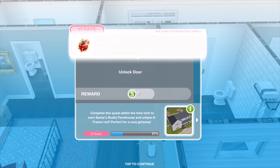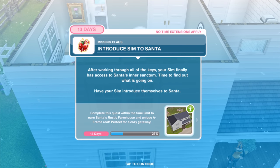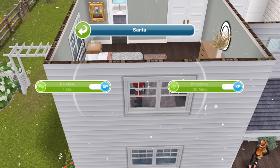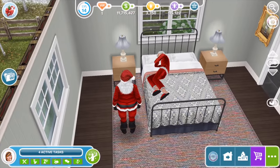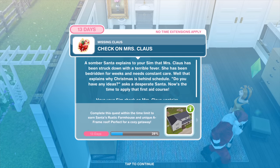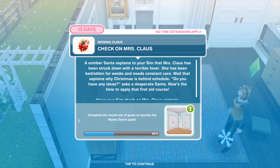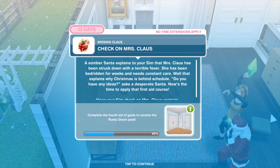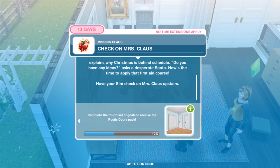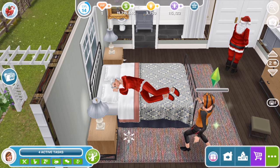Have your Sim introduce themselves to Santa for 30 minutes. A somber Santa explains that Mrs. Claus has been struck down with a terrible fever — she has been bedridden for weeks and needs constant care. That explains why Christmas is behind schedule. 'Do you have any ideas?' asks the desperate Santa. Have your Sim check on Mrs. Claus upstairs for two hours and ten minutes.